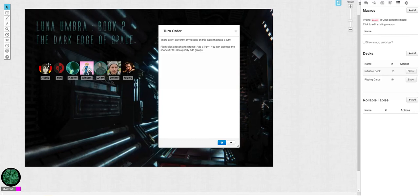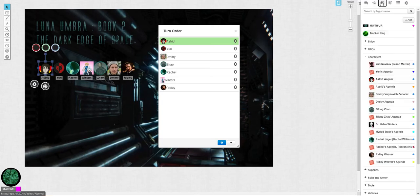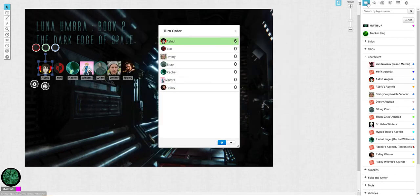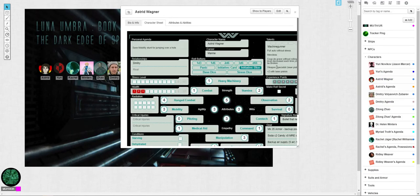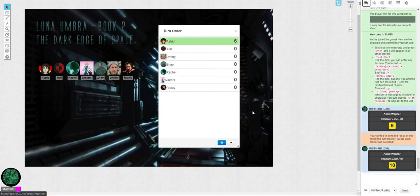So here's a Roll20 game. I've got all my tokens for my people. What you normally do is grab these guys and say 'let's add a turn.' This is really handy because it means they don't have to select their person, come to the sheet, and say 'I'm gonna roll initiative dice.' Then it rolls the dice and assigns it. But if you don't have the token selected when you say initiative dice, it doesn't apply — and you can also get a lot of duplicates this way.